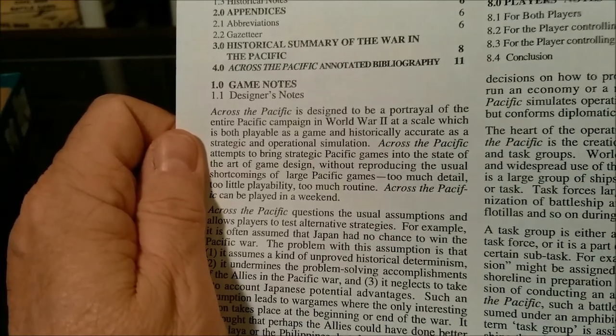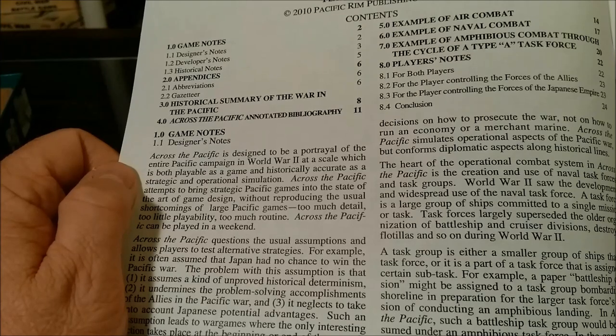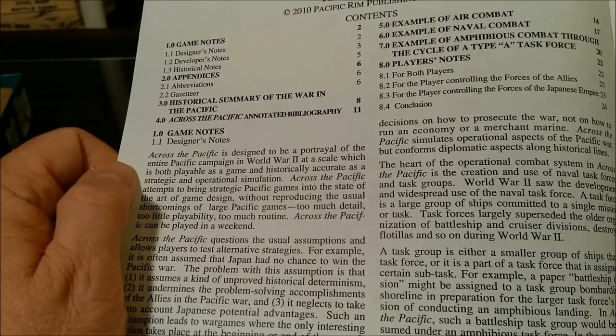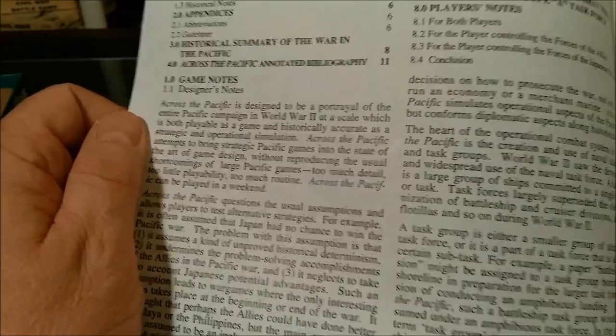Then we have some examples of air combat, examples of naval combat, examples of amphibious combat through the cycle of type A task force players, and then player's notes. Looks like this one is going to be in black and white as well. This was published in 2010.